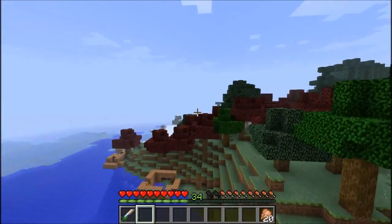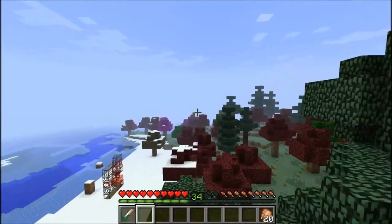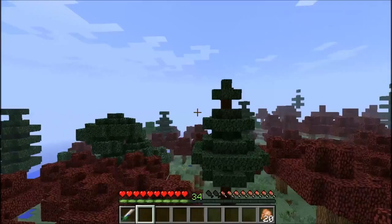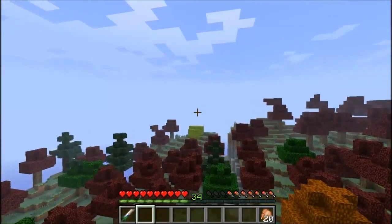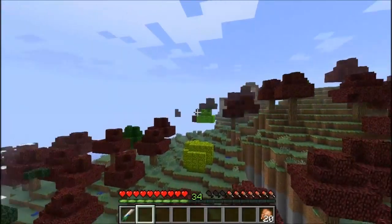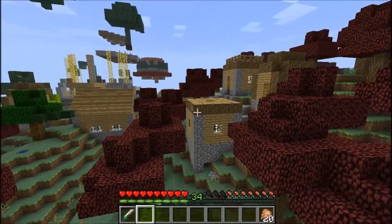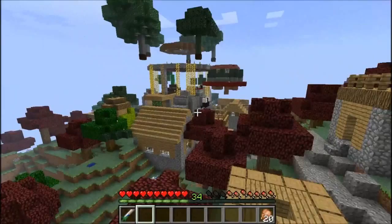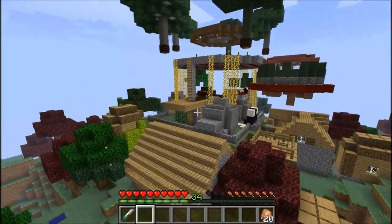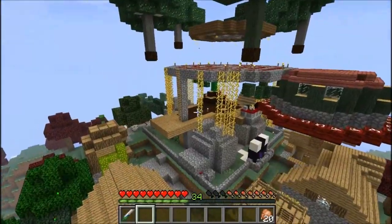Now we fly in this direction and we'll come across Daniel's house. Daniel is Al-Anon's nephew — he's the witch for the server. So Daniel has created all of this on his own. Nice job there Daniel. He has taken over a village, but he has built all this upper level park. Awesome.